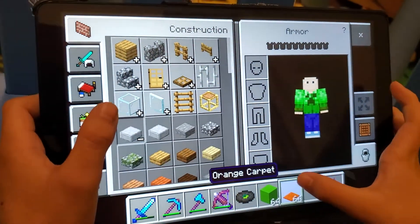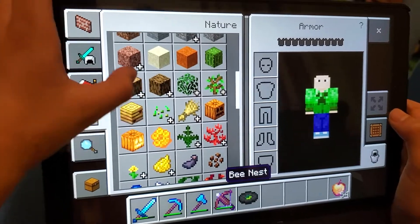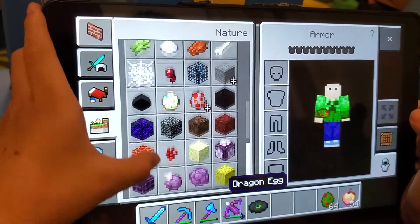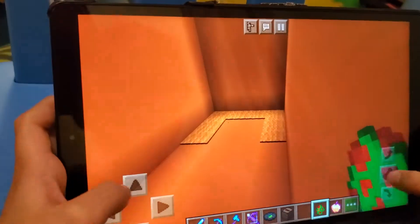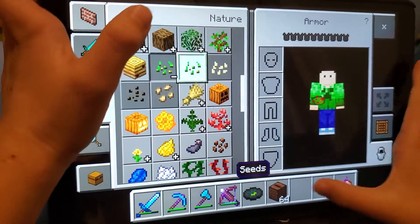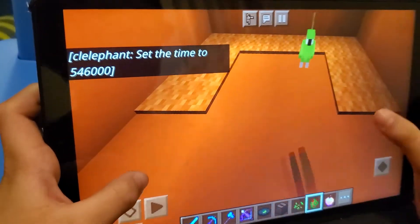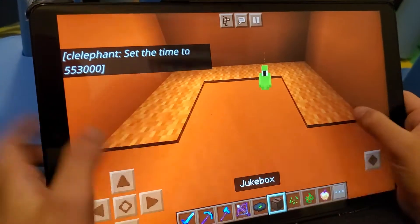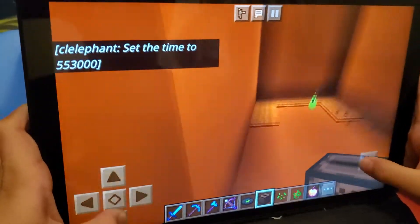For the parrot part you would need a parrot spawn egg, one parrot spawn egg. You also need a jukebox, and you'll need some seeds as well. So now I just spawn in a parrot, I tame it, and make it sit down.